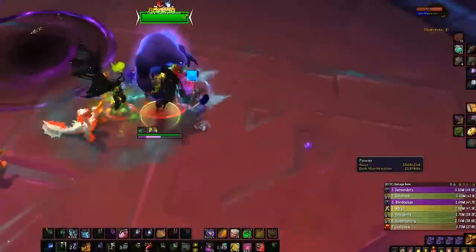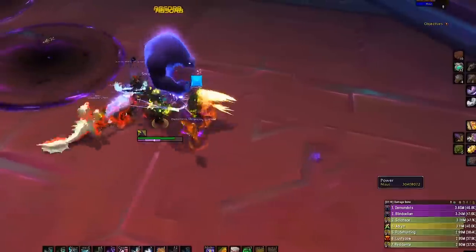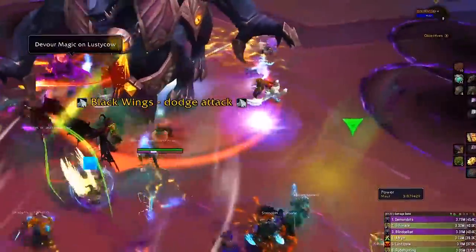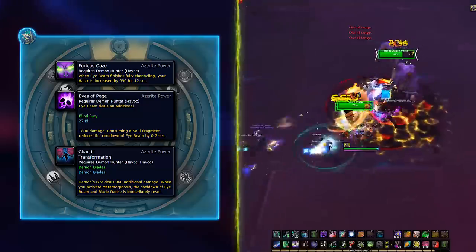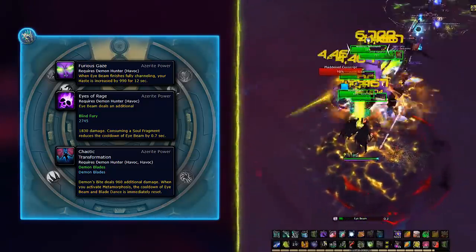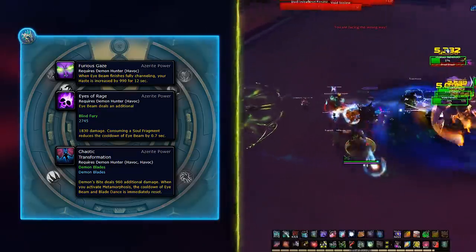Time for traits, essences, and all that jazz. For the Demonic build there is a standard you have to follow, and the traits we cover will work in raids, dungeons, and horrific visions too. First is Furious Gaze, which you need stacked three times — it will load you with haste after you finish an Eye Beam, which is why haste will never seem like a priority. This one is crucial for the build.